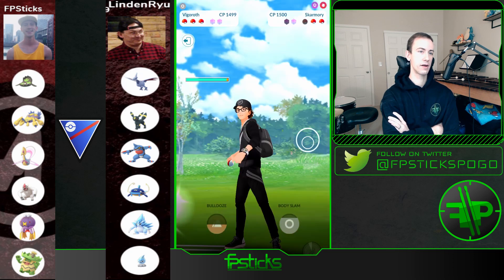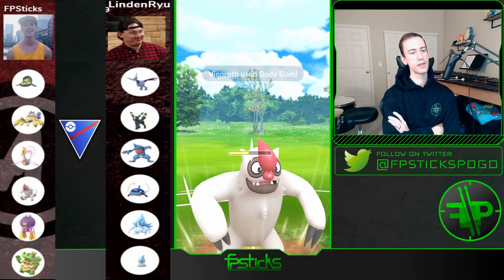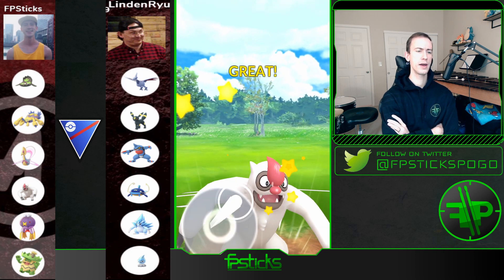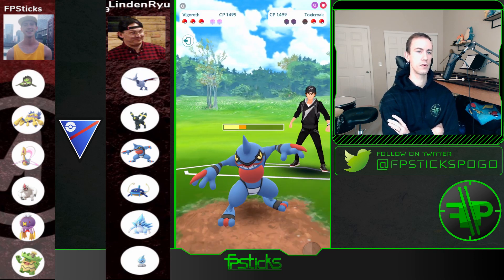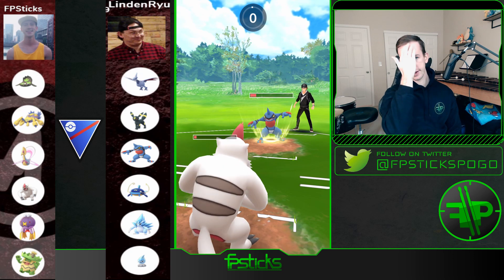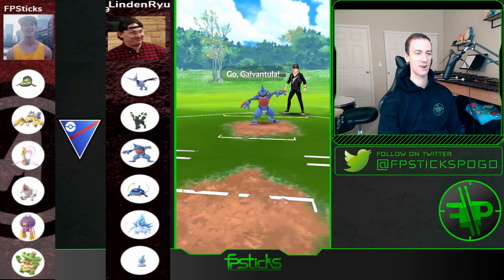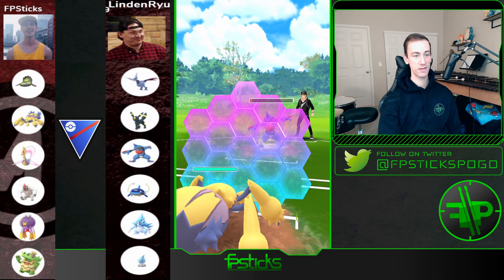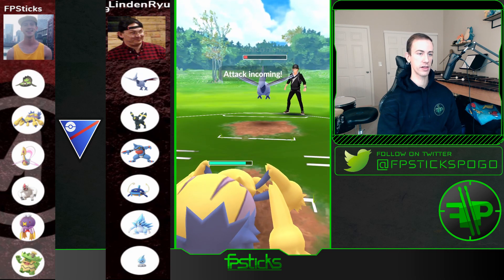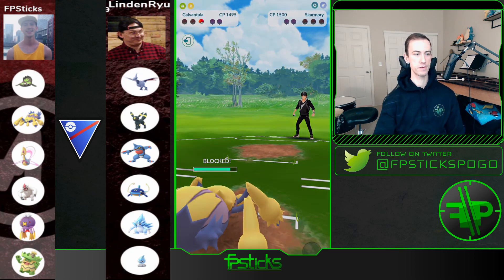I'm actually going to bring out Vigoroth here to bait out Toxicroak. This makes sense because Galvantula would have to pull double duty if it was a Toxicroak anyway. I bait it out and do as much chip damage as possible, but a double-shielded Galvantula is just going to sweep. Luckily he throws his energy here as well. I bring out Driftblim — that was a bad play, I even got Countered down, terrible — and I don't get a Volt Switch through so I have to shield up. I'm able to take out Toxicroak. It's Skarmory in the back — Galvantula is for sure going to be able to handle this. I shield the Brave Bird and I'm able to Volt Switch it down. Good game — Galvantula is putting in so much work.